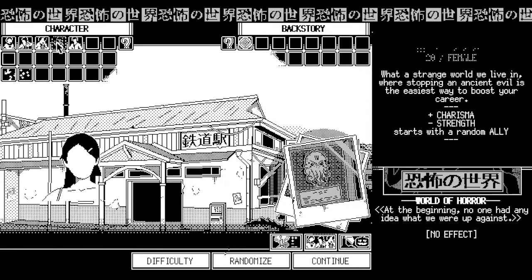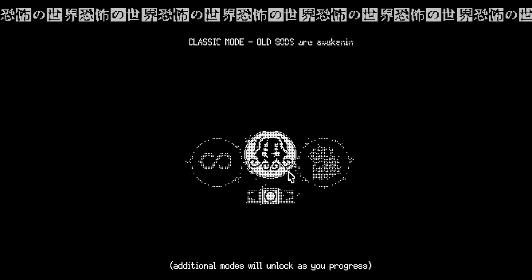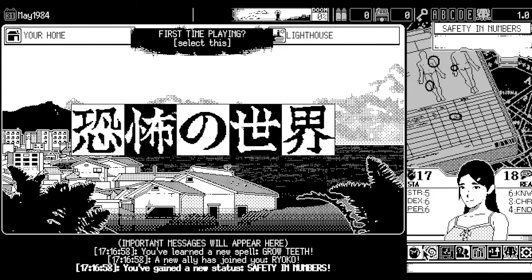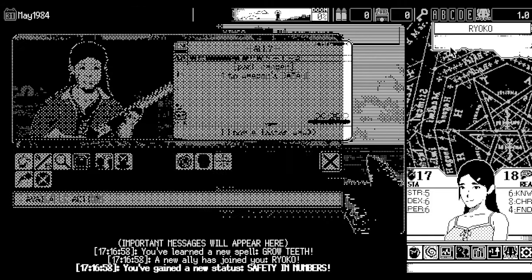The rest of the 1.0 exclusive achievements are self-explanatory. You just need seven successful runs and one more with Yumiko, a new character — it doesn't matter what difficulty you're on. After all of this, and once you unlock all the achievements, you'll get the last achievement and one more character.